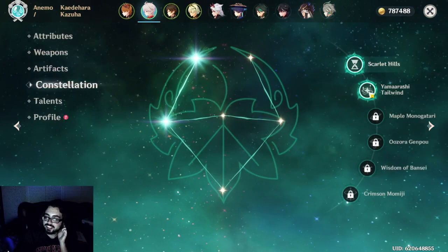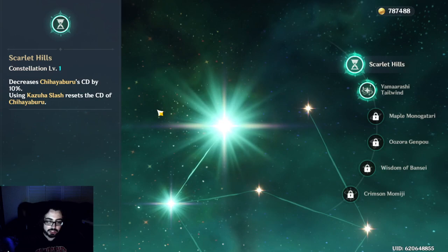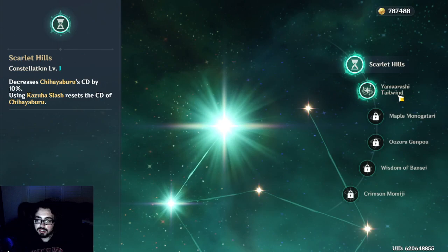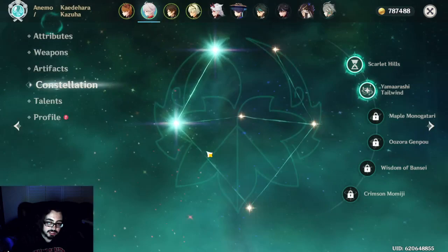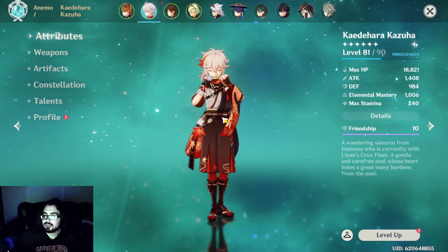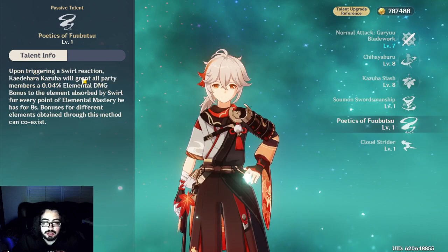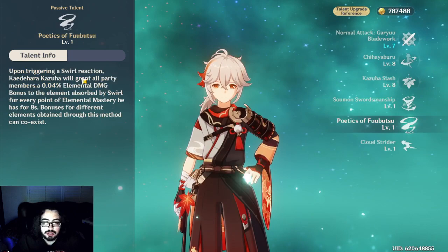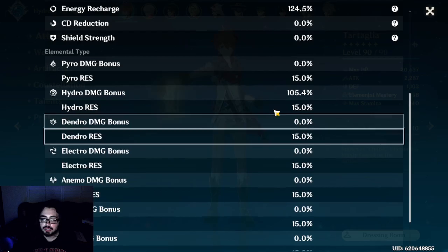The constellations didn't actually affect that damage at all. With a C0 Kazuha you get a crazy amount of damage buff. His C2 just decreases the cooldown of the skill so you can go jump E, then Ult, then jump E again right after. When you're in your Ult it increases Kazuha's own EM by 200 and increases your party's Elemental Mastery by 200. So pretty much everyone gets 200 extra EM when in its field.